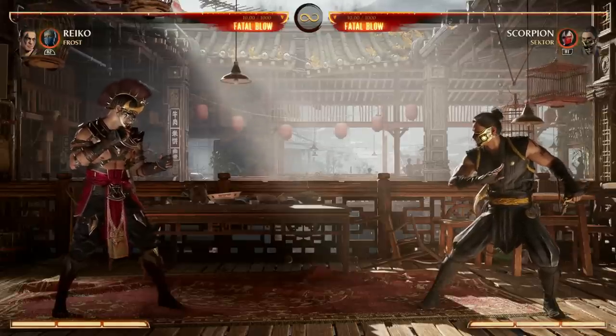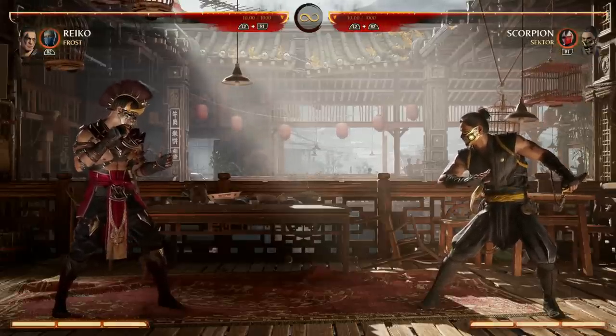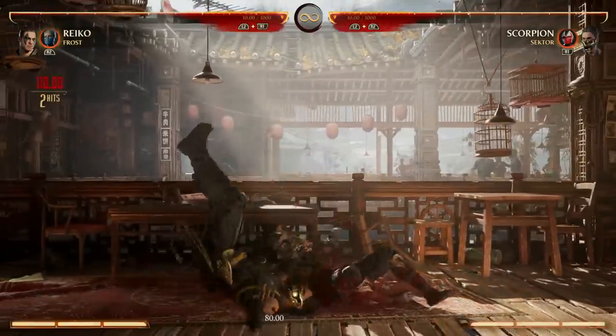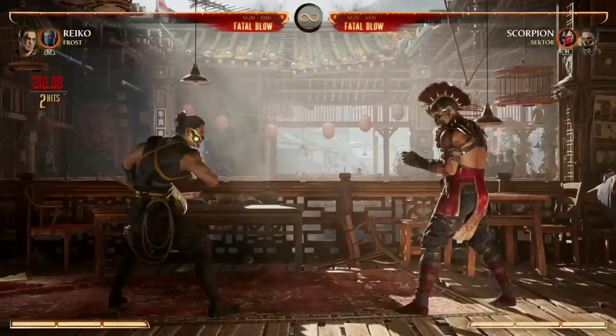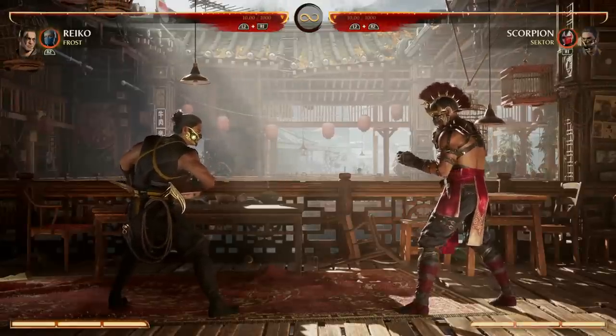Reiko is an absolute menace on the field. He excels at close range combat — he is a true grappler. He has a command grab: Down, Back, Forward 1. That's a true command grab, meaning if your opponent is blocking, it'll still hit. You can also enhance it for more damage, though it does take two bars to enhance it.